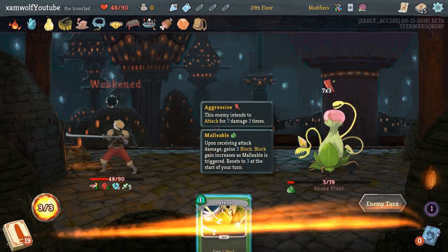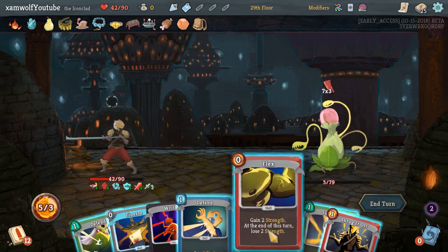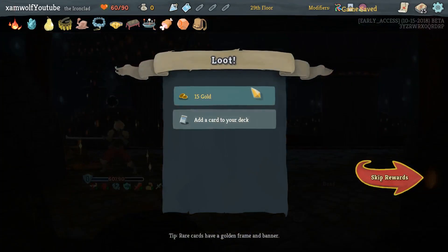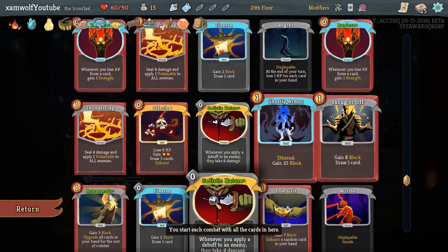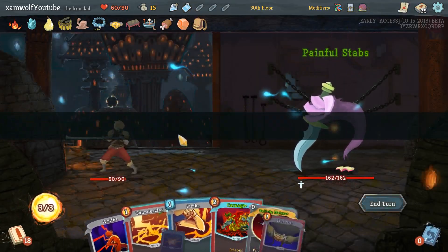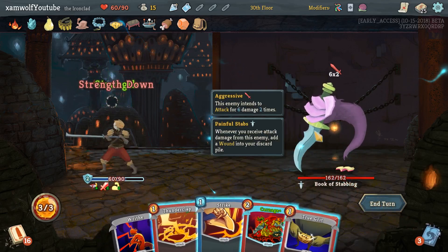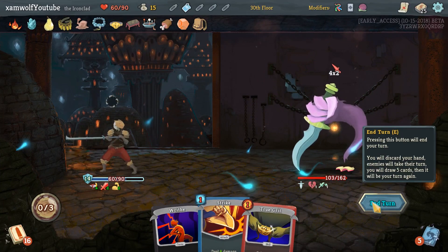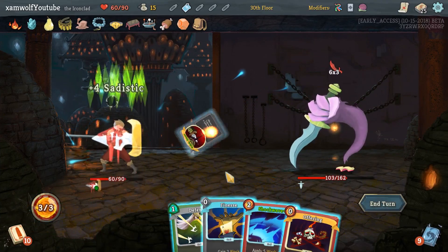I need to take three more damage — just realized that's three more damage. Very good, now the meat-on-the-bone bonus is online. Fiend Fire — no. Maybe burn away the useless cards. A second Armaments — I don't think we need those. Let's see if we can do something against the Book of Stabbing. I'm doing it like this with the block potion to try to get a perfect — this might be a waste of the block potion.